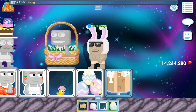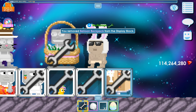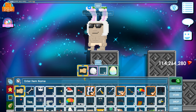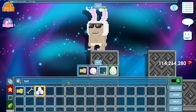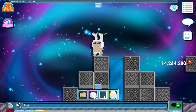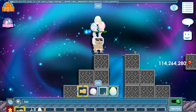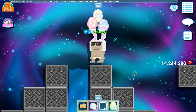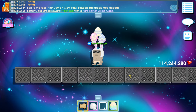Let's start with the first item right here — what is it? It's the balloon backpack! Happy Easter 2024, Easter week! It's right here in my backpack. Oh my gosh, the balloon backpack is in my backpack! I have the high ground. I'm gonna put it on right now. Balloon backpack — wow! Oh my gosh, high jump plus slow fall. That is so cute!